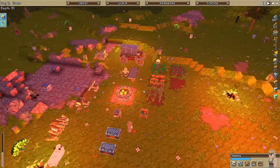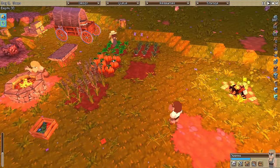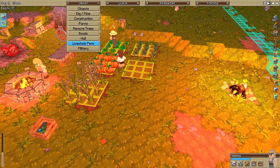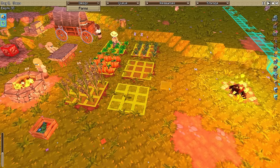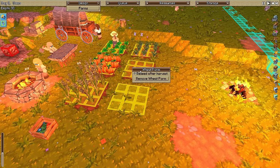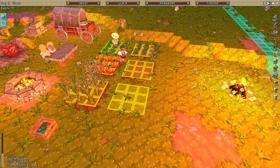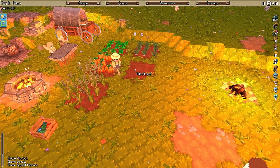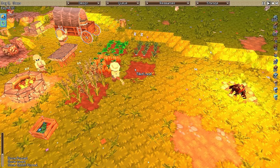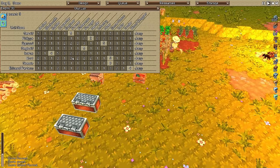We got to plant the flax. Let's go ahead and plant the flax. Farms and flax. Oh, he hasn't even planted this one, has he? We might need another farmer too. Can you make a good farmer? There you go - you go to farmer.